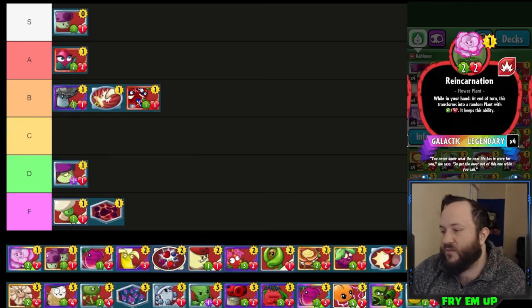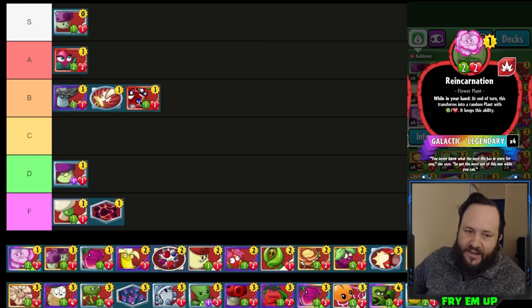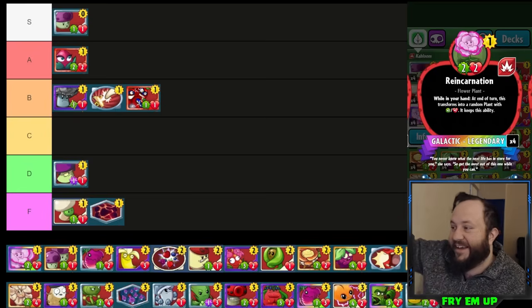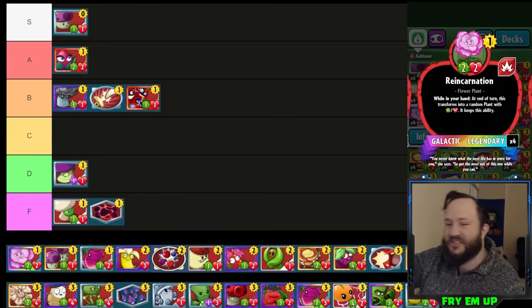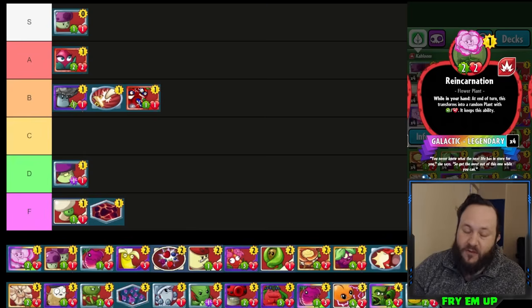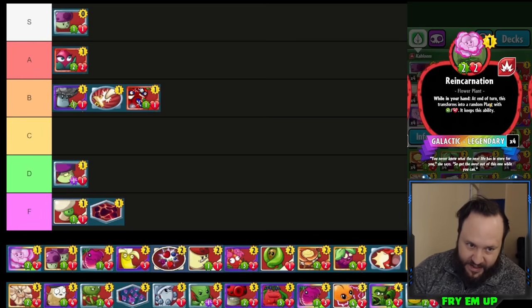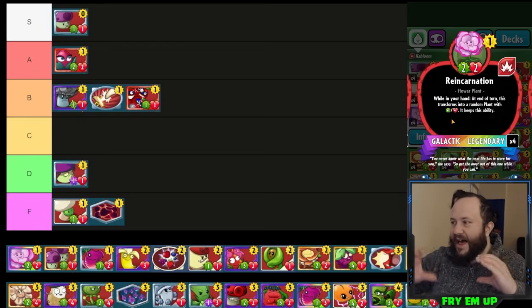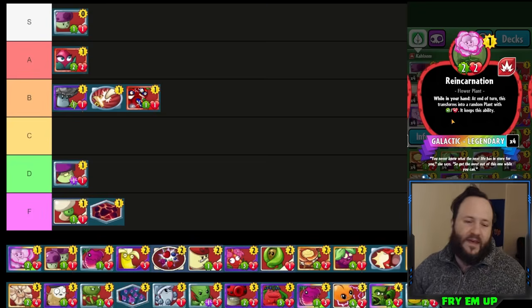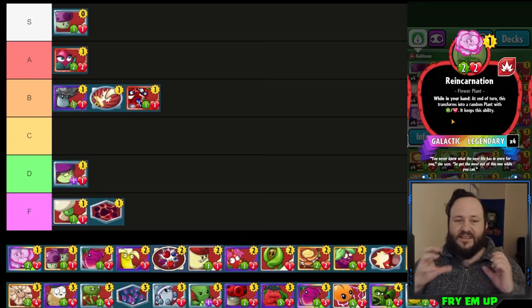The reason I'm redoing all these tier lists in 2023 is because there have been a few cards I've really changed my opinion about in the last three years, and Reincarnation is definitely at the top of that list. This used to be considered a meme card you run in an RNG deck, but Reincarnation is actually a really powerful card in competitive decks — I even included it in mid Solar Flare, one of the more competitive decks in the game. It has a wacky ability turning into a random plant, so it's a little unreliable. But the slot it fills in a deck is turn-one removal — if they're playing Con Man, Cheese Cutter, or Headstone Carver, Reincarnation deals with them.